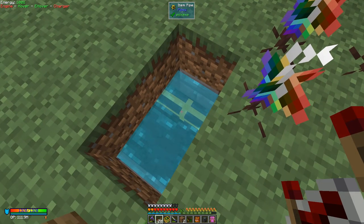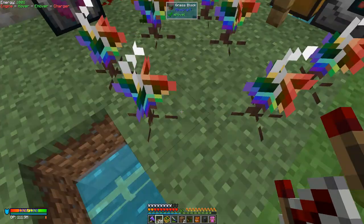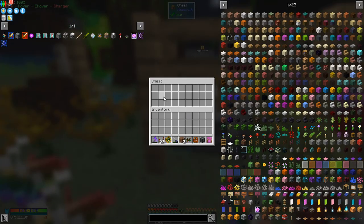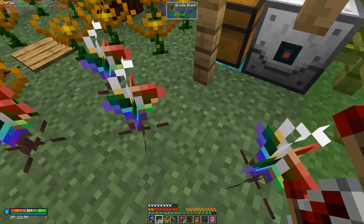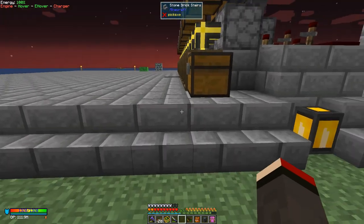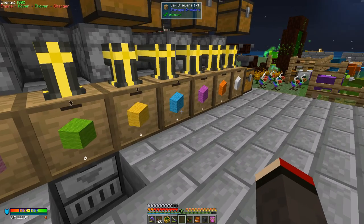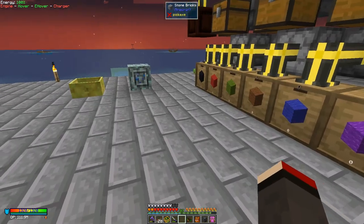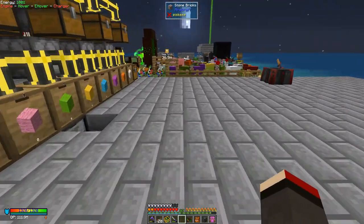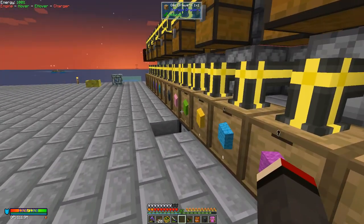I've got some item pipe going down here. As the sheep get sheared, the wool gets put into this chest and then taken outside. It gets fed into here — note this is not at the beginning, it's about five blocks in, because storage drawers only have a range of 12 from the center. These storage drawers are all locked up.